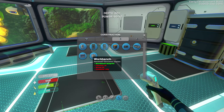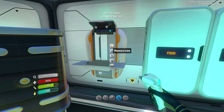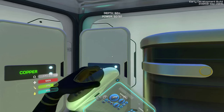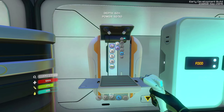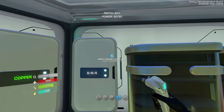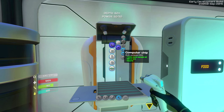For the workbench, it's going to require the blueprint - we've got that - two titanium, a wiring kit, and a computer chip. Let's take a look at these more advanced components. A wiring kit is going to be two silver ore. I'll grab one more just in case - I think the computer chip also needs silver ore. And quartz. Let's get these things made.